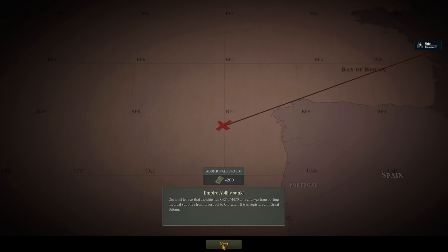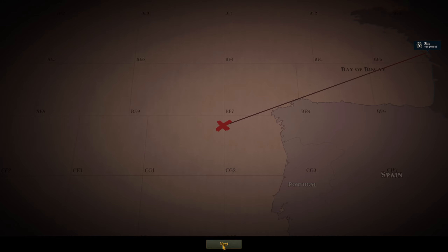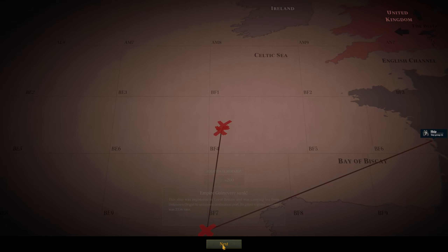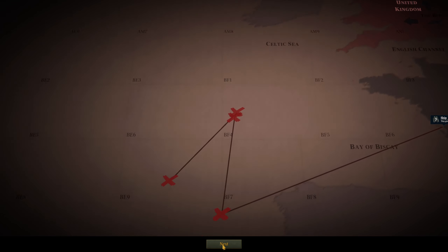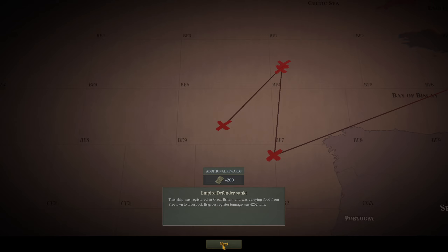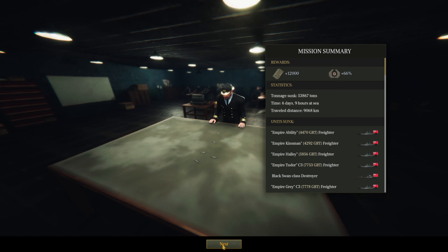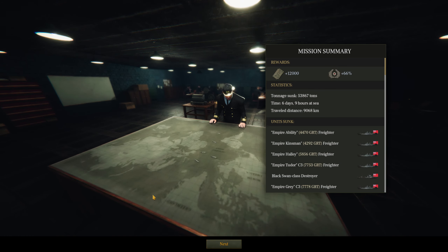And with that, ladies and gentlemen, we managed to sink the Empire Ability, the Empire Kingsman, the Empire Halley, the Empire Tudor, the Empire Grey, the Guinevere, the Marlow, the Defender, the Ulna, and the SS Baroi. Returning to base: tonnage sunk - 53,000 tons. Time at sea: just shy of seven days. Travelling 9,068 kilometers. I hope you enjoyed that one, ladies and gentlemen, and I hope to see you again next time we have a war patrol. Until then, take care, bye.